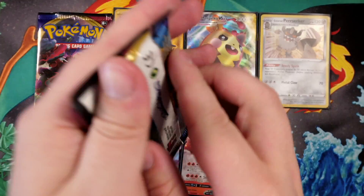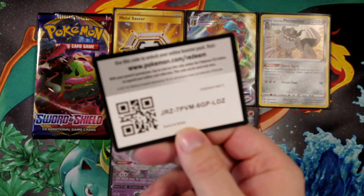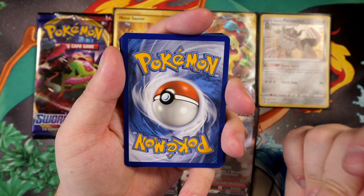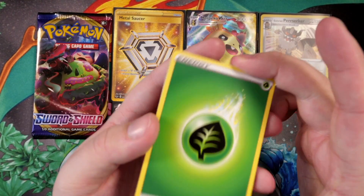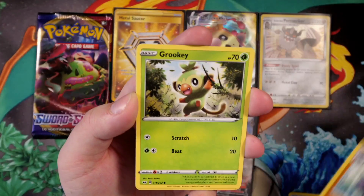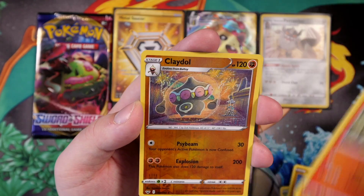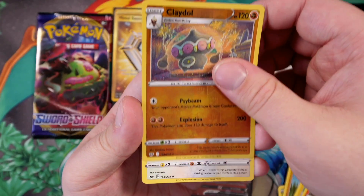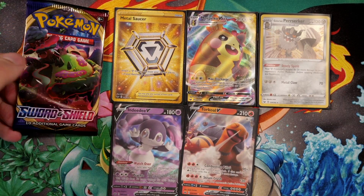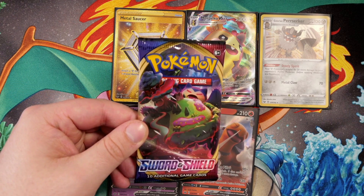And then we have the second to last pack — the penultimate pack. Let's see those prayer signs, guys — warm them up. I'm going to get the energy correct — come on, let's do this. Lightning! I almost said grass but I went with lightning. Great Ball, Potion, Rhydon, Grookey, Cufant, Baltoy, Chinchow, Sizzlipede, and a reverse holo Claydol — another reverse holo rare. The final card is a Noctowl. And guys, it is now time for our final booster pack.